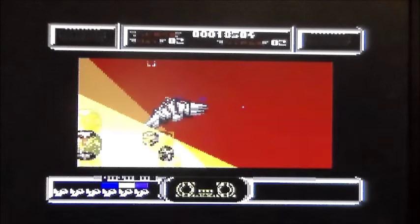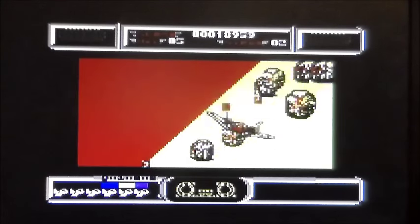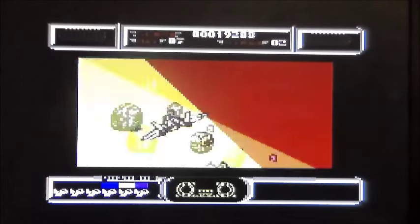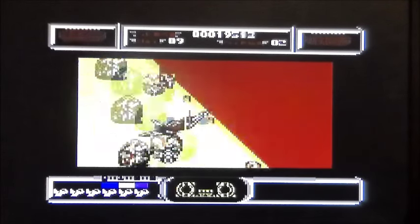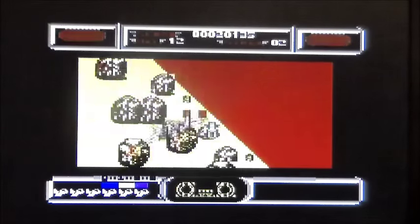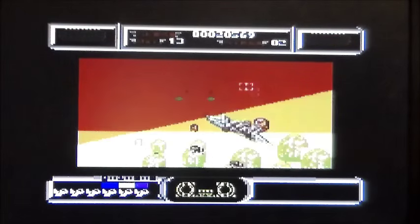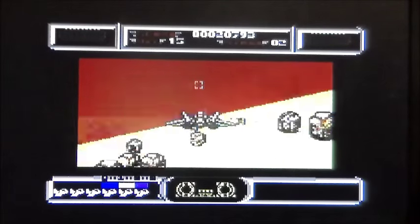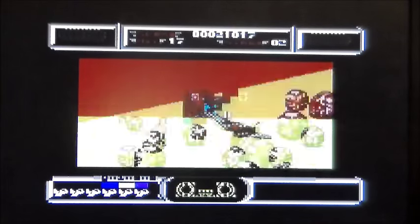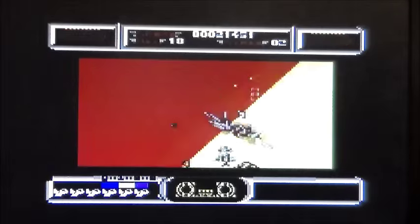I can't even see the bad guys. That's supposed to be... oh, that's a missile behind me. How do I barrel roll? I got rid of him. So that's what the red flashing at the top is, like in the arcade. Well, I got rid of him. I've absolutely destroyed my hand doing such.